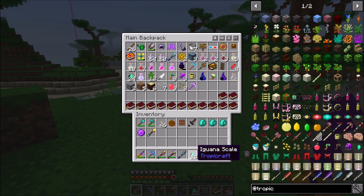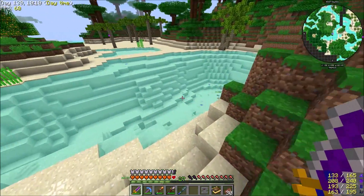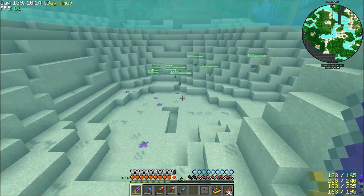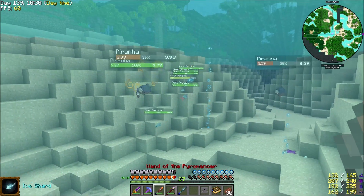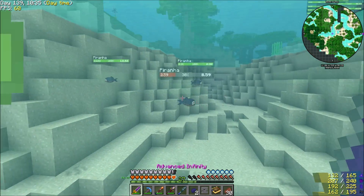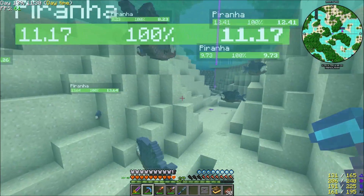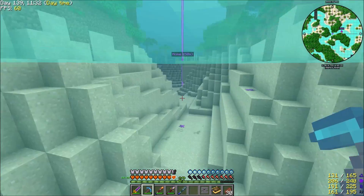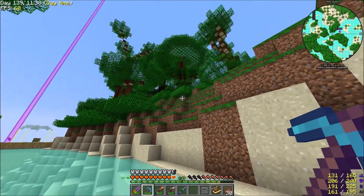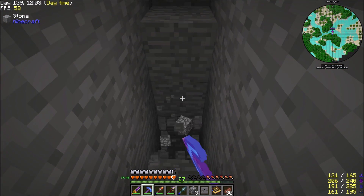We've got enough iguana scales to make the full set of armor, so we'll do that whenever we get back. I'm probably not going to wear it though. There's piranhas - they seem strangely unaggressive towards me. The piranhas just don't even care, they're just like 'okay, you can swim through here, it's all right.' Okay, so I'm just gonna start mining looking for ores.